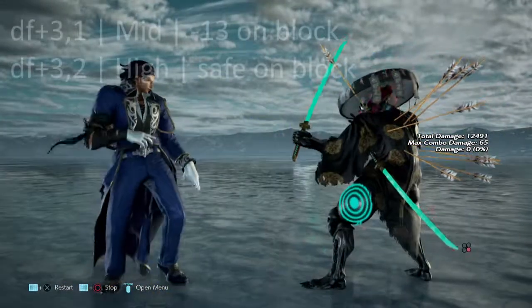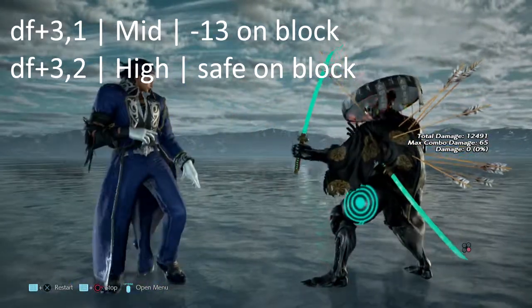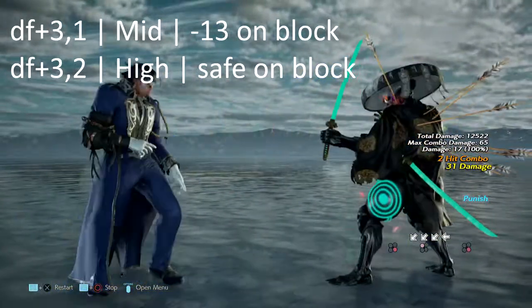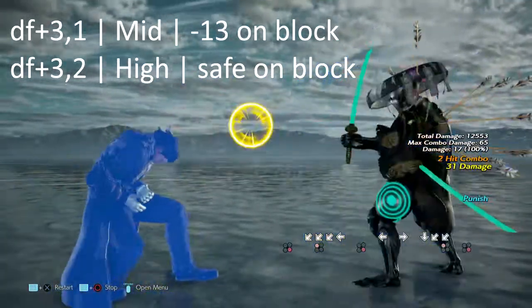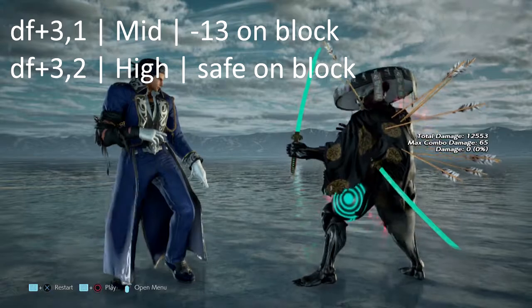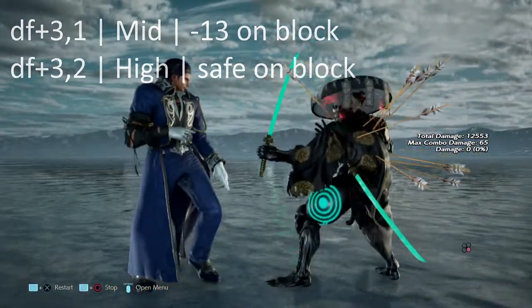Next up we have a little mix-up. We have d+4,3,1 which ends in a mid and is negative 13 on block, and we also have d+4,3,2 which ends in a high. You can duck the high and get yourself a while-rising 2,1 punish. Just note that this is a mix-up, so results may vary depending on the player.